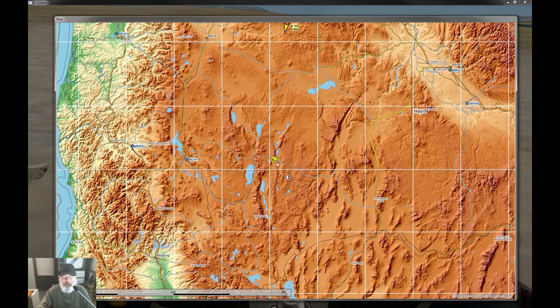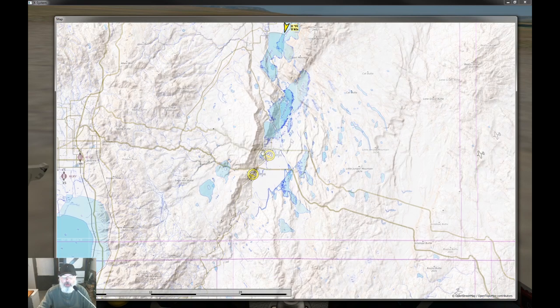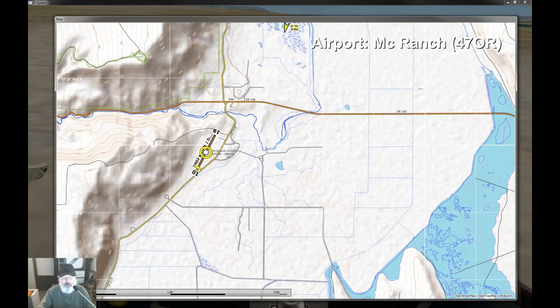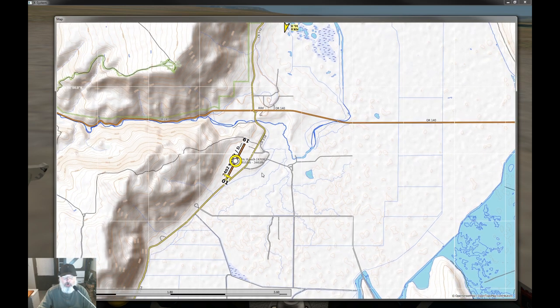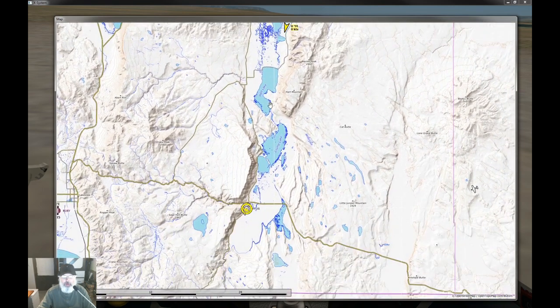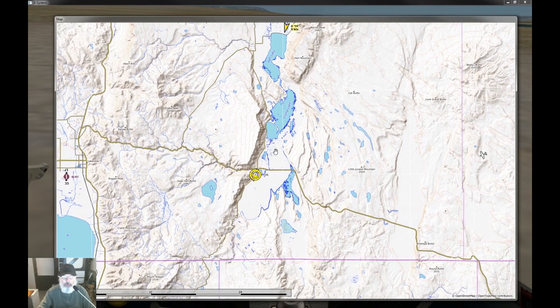For this tutorial we're going to drop into this area here. The airport is Muck Ranch, 47 Oscar Romeo, in Oregon. What you can see is a flat area with a huge ridge right along the edge that goes up pretty high. You could probably follow that for quite a ways if you wanted to, or hop over to other ridges nearby.